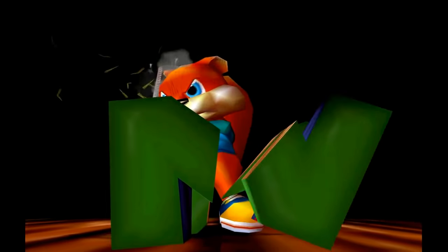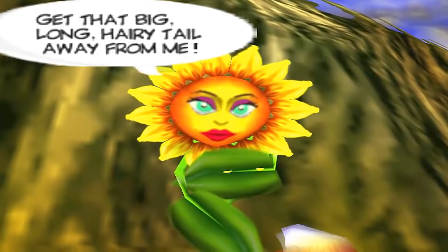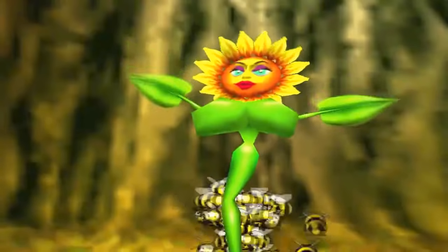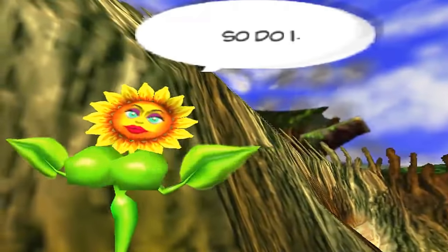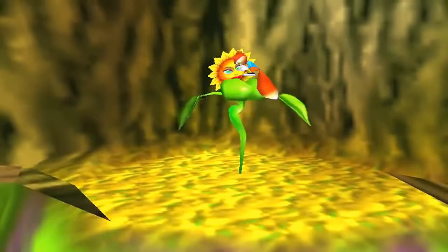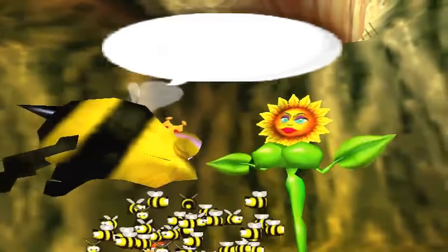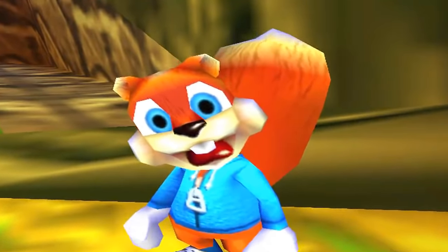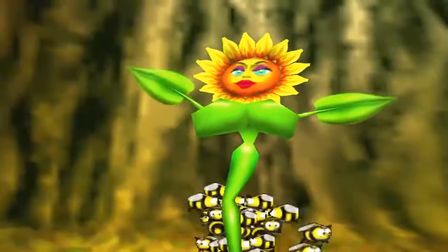Conker's Bad Fur Day was chock full of memorable characters, from the titular badmouth squirrel to the Great Mighty Poo with the golden pipes. But the one that really stuck out to me was the lovely Miss Sunflower. These photosynthesized penis pounders are so big they should be classified as the 8th and 9th wonders of the world. Not only do they look amazing, especially on that frame, but they also prove quite useful as a makeshift trampoline to help you grab that hard-to-reach wad of cash — that is, of course, after you convince her to engage in the coitus with a giant bee. But as big as these butterballs are, they pale in comparison to the size of the next set on this list.